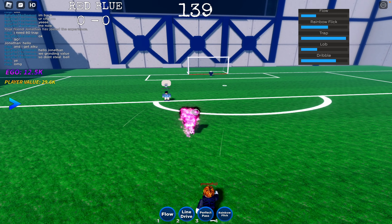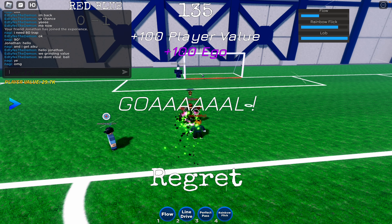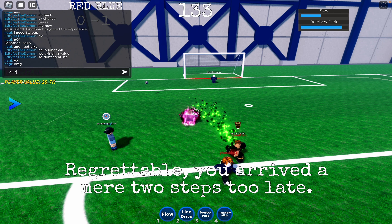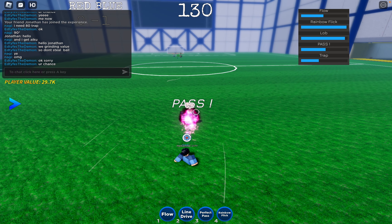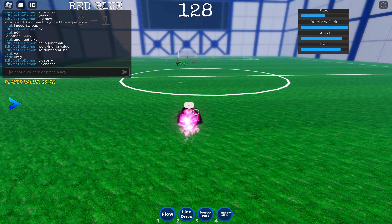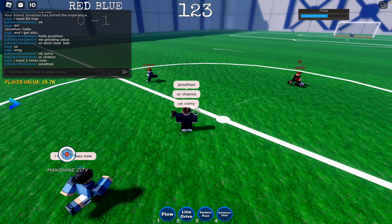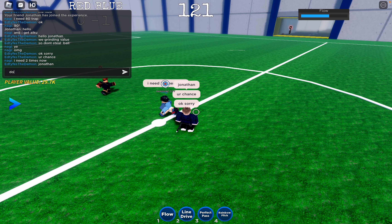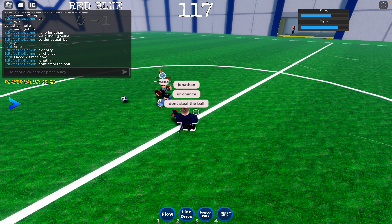And now, let's unveil the ultimate weapon — the Awakened Demon — which claims the first-place spot on our tier list. This weapon's superiority stems from a single extraordinary ability. Picture this: you approach the goal, and with a well-executed lob, you soar into the air near the goal, activating the Big Bang Drive ability.